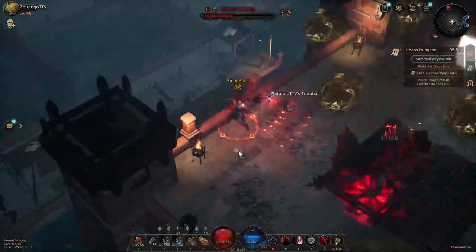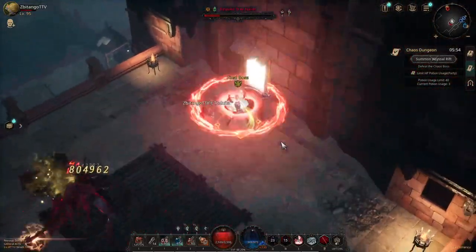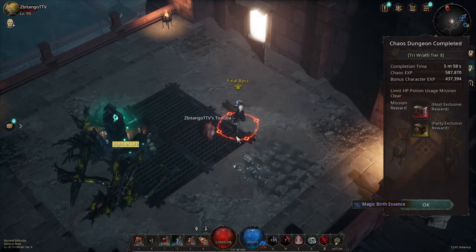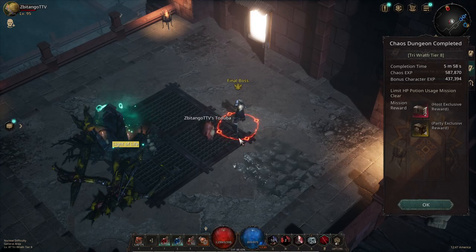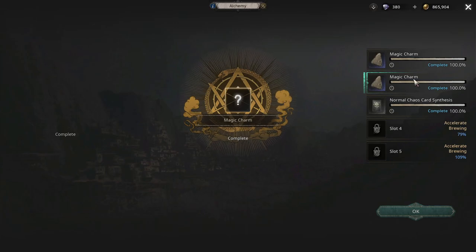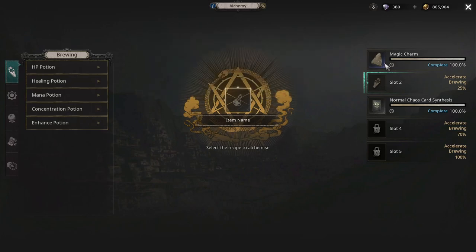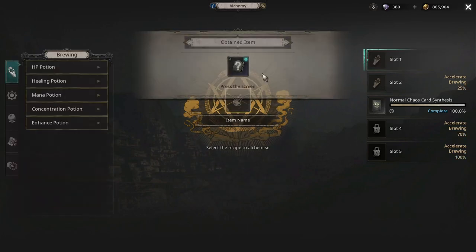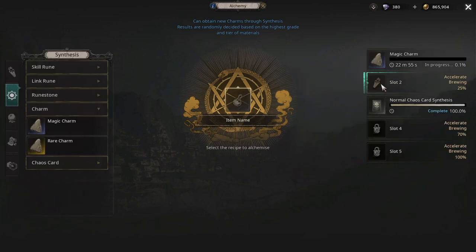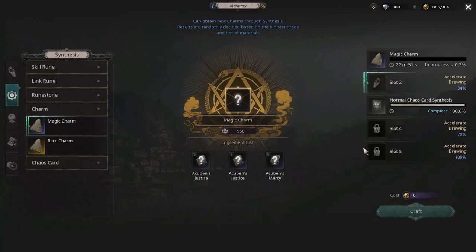In the prior build that would have killed us — easily one shot me. It pretty much prevents one shots and you don't have to drain your energy in real life constantly doing mechanics every single high tier map that you run. It's just a peace of mind — it helps you relax while you're playing, doesn't burn you out. Also, shout out to Wizard — one of my viewers last night, he got really annoyed that I only had one alchemy slot, so he went ahead and donated the money to buy more alchemy slots. Really appreciate that man, that helps a lot.